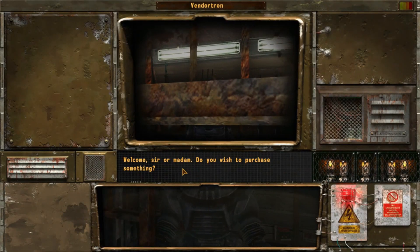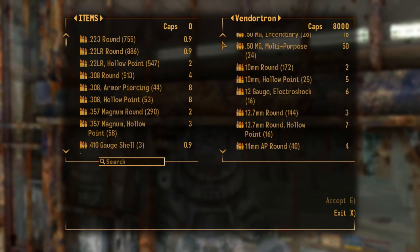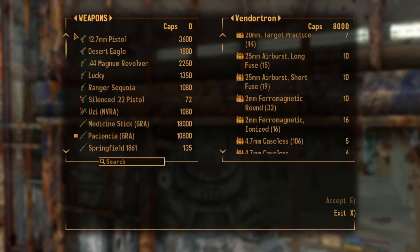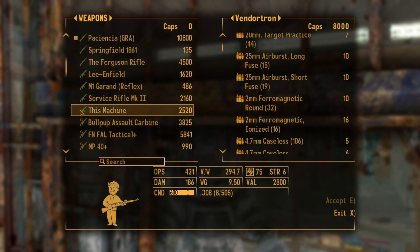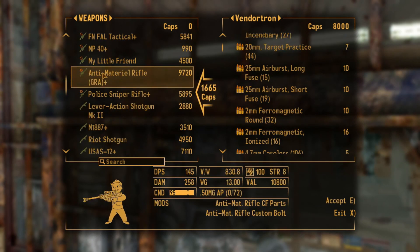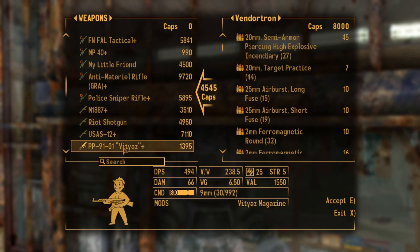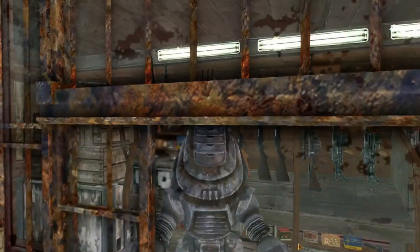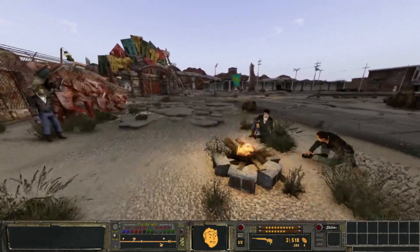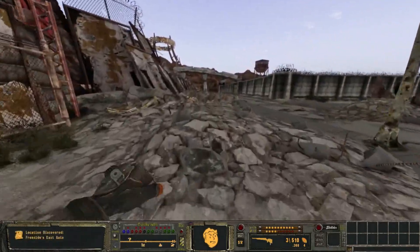Welcome, sir or madam - can I buy some stuff from you please? Silenced .22 - we'll get rid of that. You know what, I'll cancel. I'm gonna go to Curtis. We're gonna have to resort to robbing if we haven't robbed Curtis Munitions yet. Mr. Perfect doesn't like to rob people.